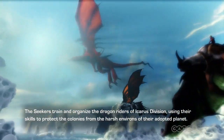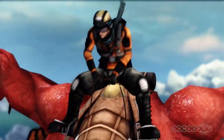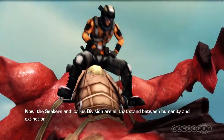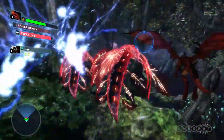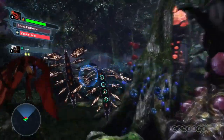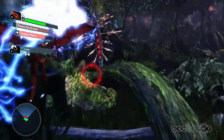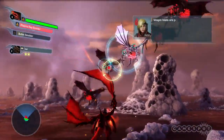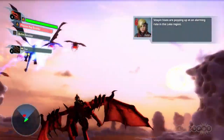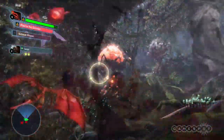Plot is not Crimson Dragon's strong suit either, but it suffices in so much as it provides an explanation for your ability and need to command dragons. Humans have only recently begun to colonize planet Draco, when the arrival of the Crimson Scale virus enraged wildlife and laid waste to the settled colonies. Some people, dubbed the Seekers, were immune to the virus. As a Seeker, it's your job to fight back against the rising tide and investigate the cause of the Crimson Scale outbreak.